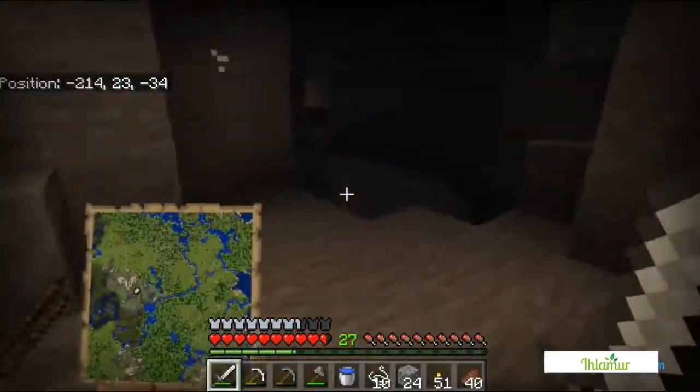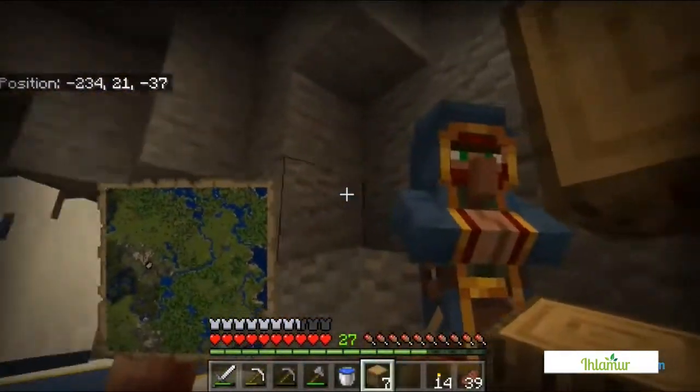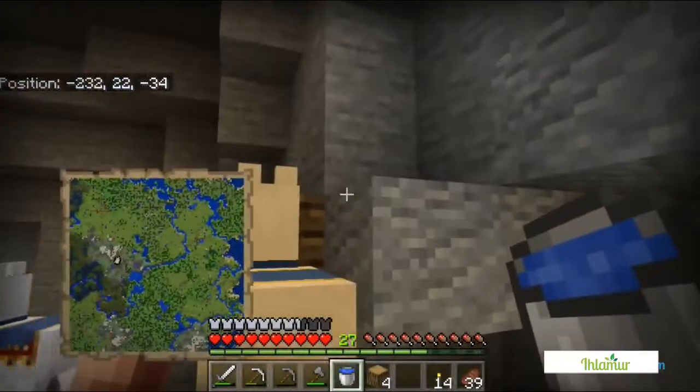We're back at the top smelting down some more ores. We still haven't found diamonds. We haven't explored the whole mine shaft, but I've recorded the coordinates of the spawners, the entrance, and the mine shaft, and I'm trying to figure out how to join them all up. I don't really want what this wandering trader is selling, but I do want the leads.